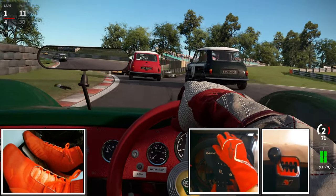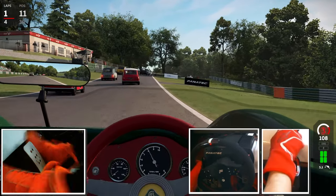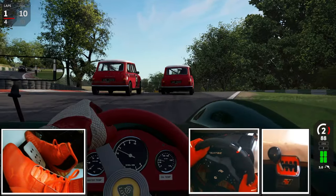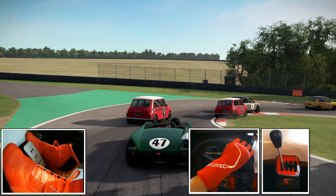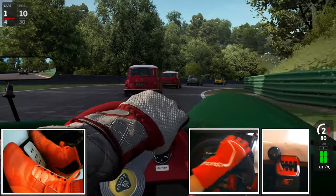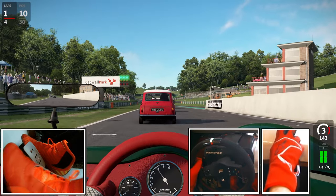In regards to AMS2, there are still many bugs especially when a new car model is introduced. Though when you look back at the ACC launch in 2019, there were a lot of complaints within the first year. The car model I'm driving now, the Lotus 23, is really a blast to drive especially on H-shifters with clutch. This car model had gone through a hot fix recently and the force feedback physics is now updated.